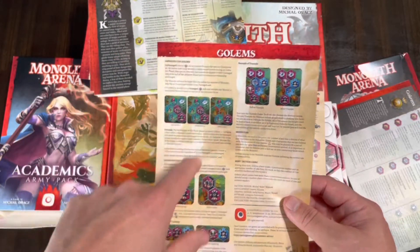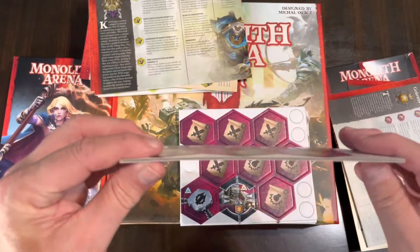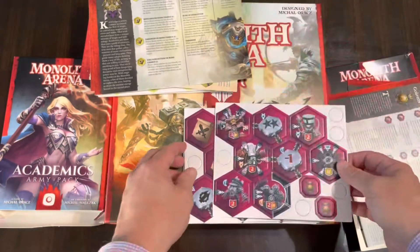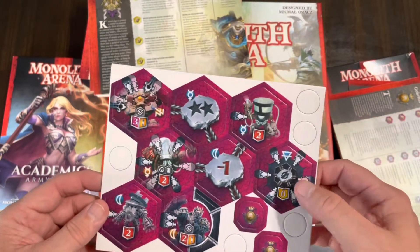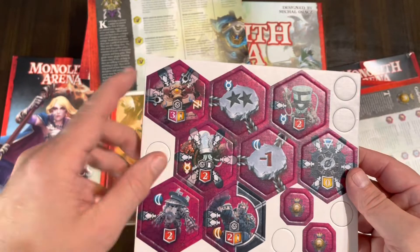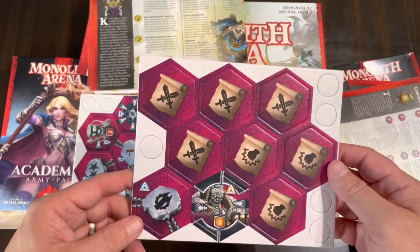This goes into the Golems themselves and how they're used — a little bit more rules than what you saw with the Academics, so we're adding a new feature to the game here. Here are the tiles themselves on the same thick stock as the base game. They do have some runes, and I think that might be the banner there — hard to tell. You can see the different attacks and their initiatives, and special features are noted as well. This tile here is dual-sided with different markings on each side — I wonder if that's a Golem.